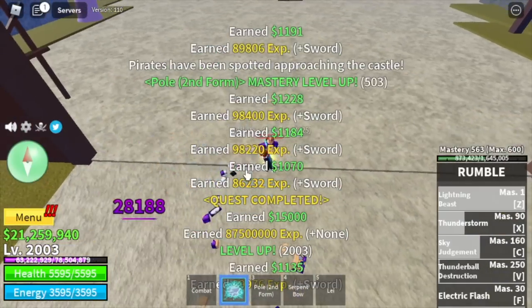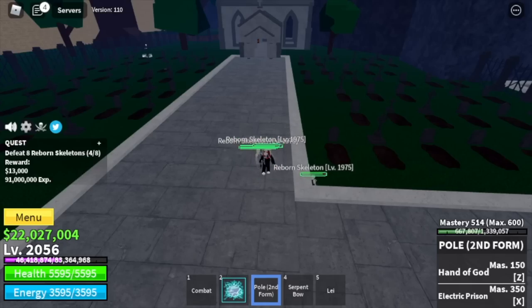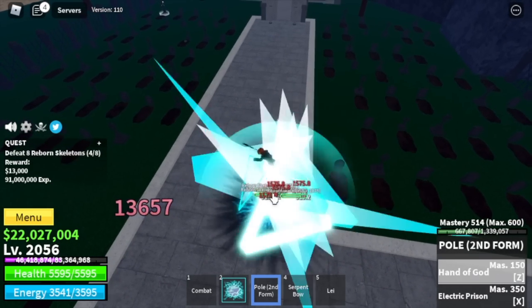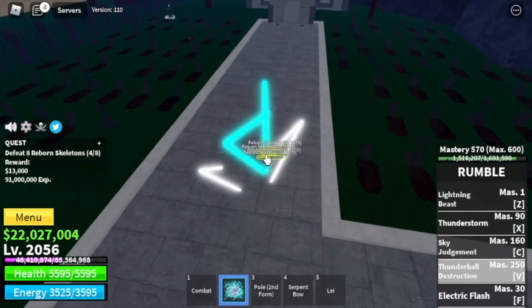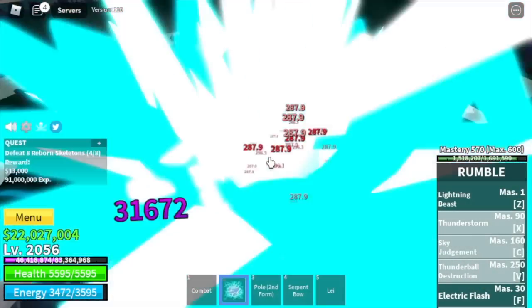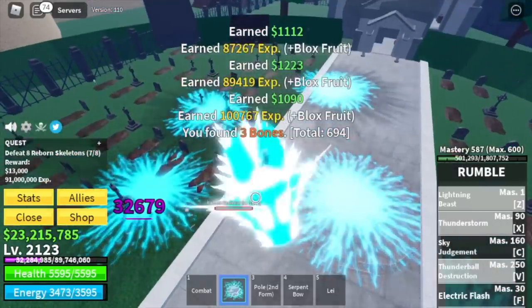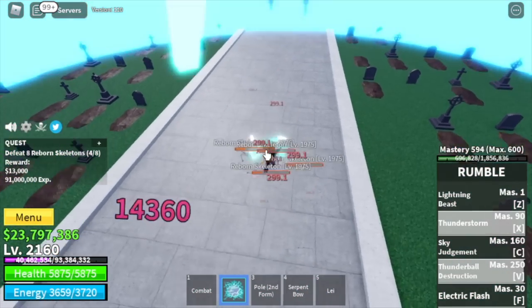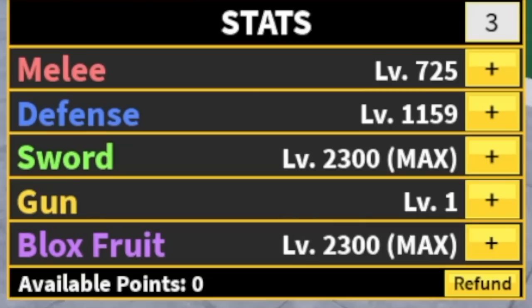We're almost done. Next area is the Haunted Castle. We're going to defeat the Reborn Skeletons only — don't worry about the experience, it's almost the same as all the mobs here. The other mobs have Haki and some even ate fruits, which makes them really hard to grind fast. The goal is to grind fast, not defeat all mobs. We're going to leave this area when we reach level 2,161. For our final stat check: Max Blackfruits, Max Sword.